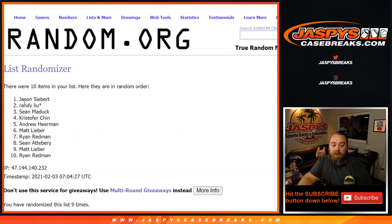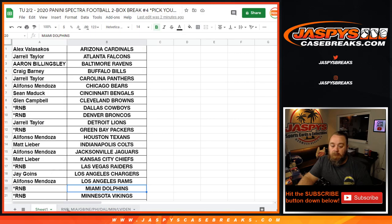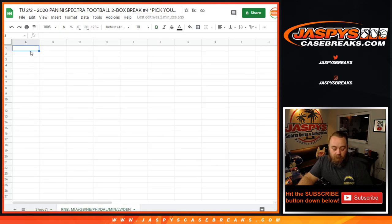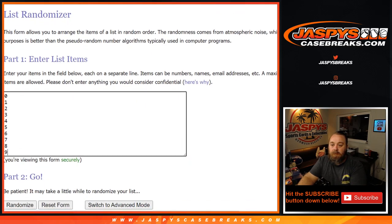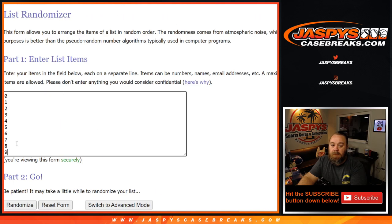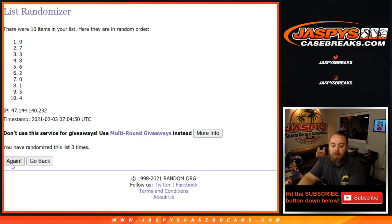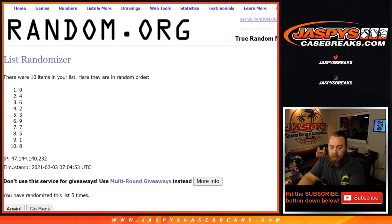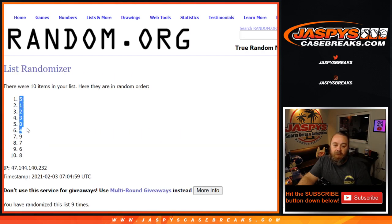9th and final time on the names, Jason down to Ryan. And 9 times on the numbers — 9th and final time from 5 down to 8.